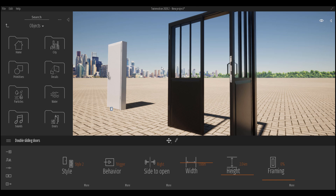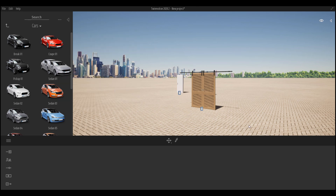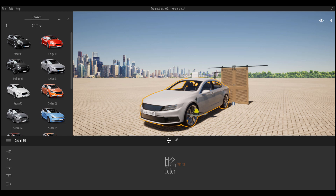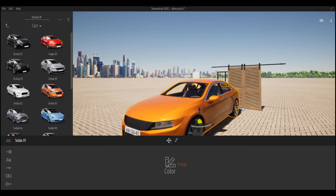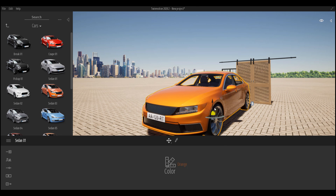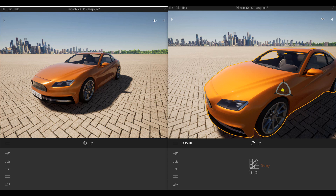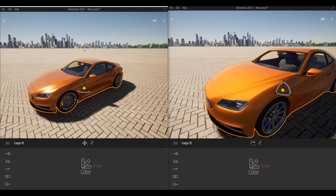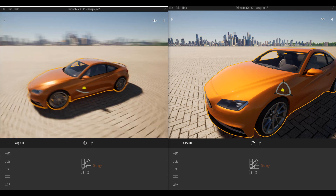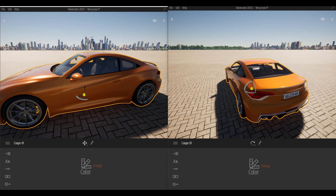Another very cool feature in TwinMotion 2020.2 is a heavy rework of shading. If we go to cars and bring in a sedan, you can see the shading has been reworked. Looking at a side-by-side comparison between TwinMotion 2020.1 and 2020.2, the shading in 2020.2 looks way more realistic — instead of having too much specularity as in 2020.1, we have a much more subtle and true-to-life looking car.